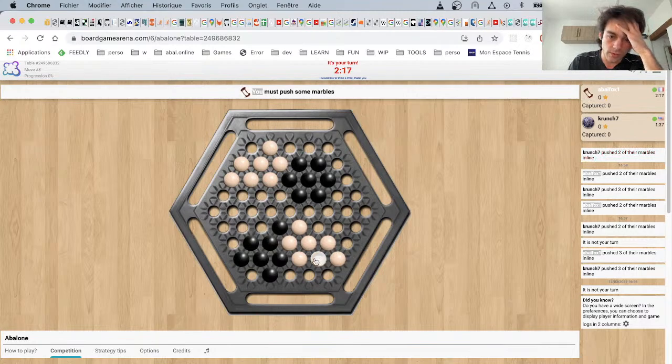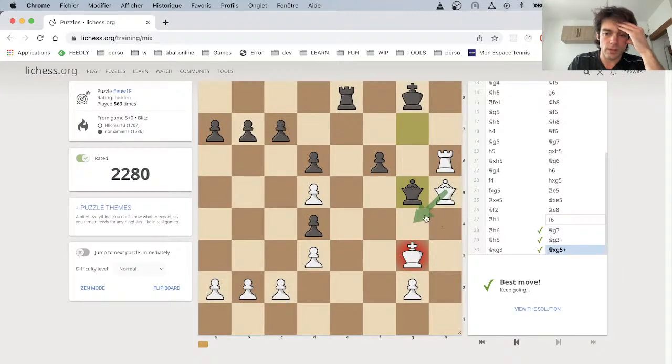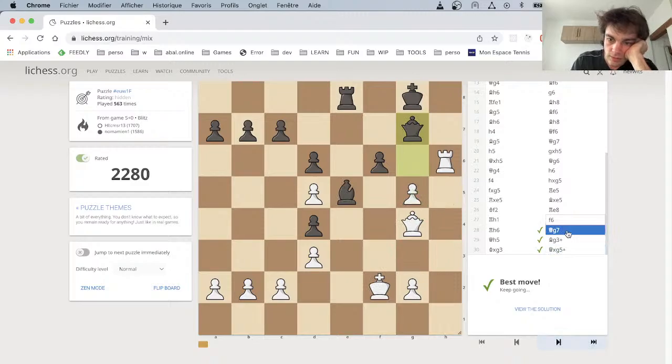It develops a bit slowly, so we could develop here to attack here and here, or move sideways directly. Let's develop like this. I was saying if I go here and it takes and I take — I think it's the last move to find, so I don't want to take any risk, because I was really lucky finding this second move since I didn't see that sequence.